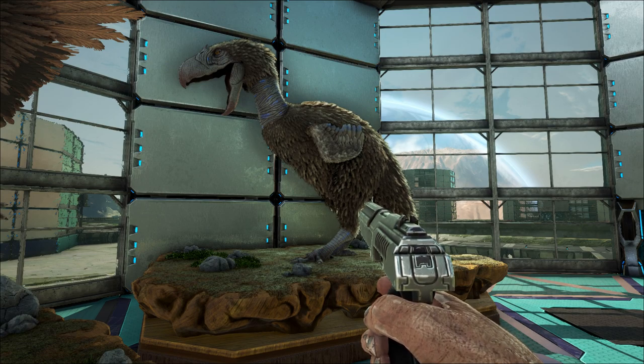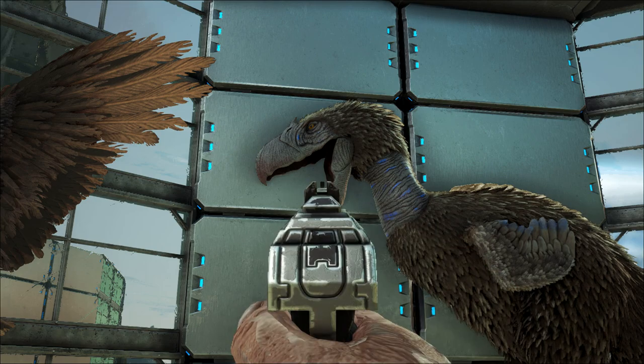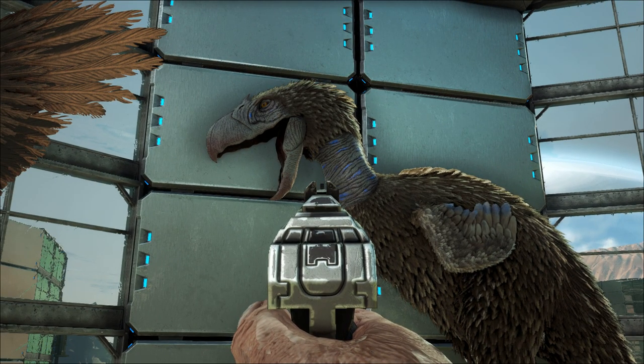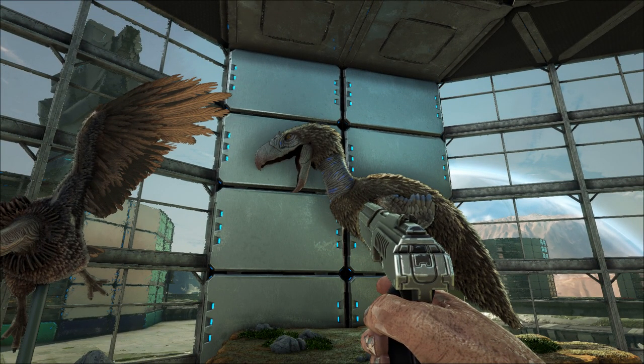Next is the terror bird — one of my favorites. Terror birds, scientifically called phorusrhacids, are an extinct clade of large carnivorous flightless birds that were the largest apex predators in South America during the Cenozoic era, which is the era after the dinosaurs. They ranged in height from 1 to 3 meters, with a temporal range from 62 to 1.8 million years ago. Most were very fast runners. All members possessed a large sharp beak, a powerful neck, and sharp talons. The beak bones were tightly fused, making it resilient to front-to-back force, suggesting it could cause great harm through striking.